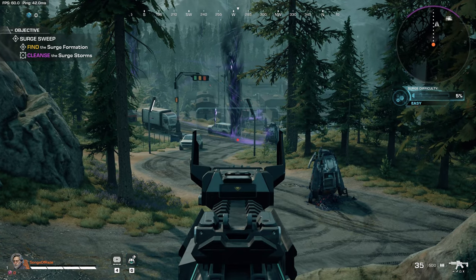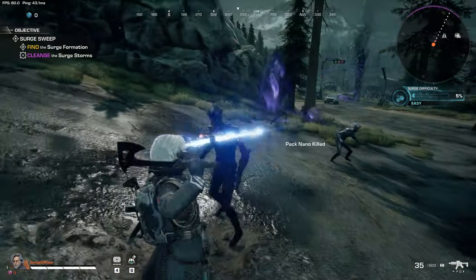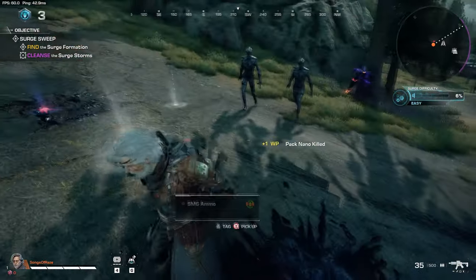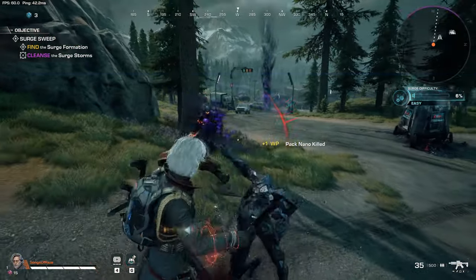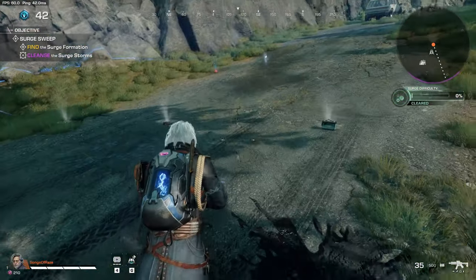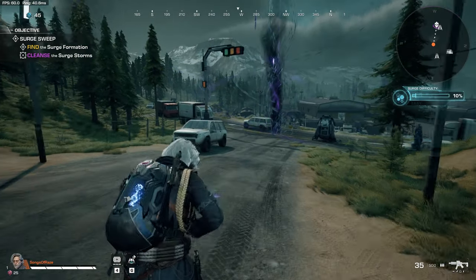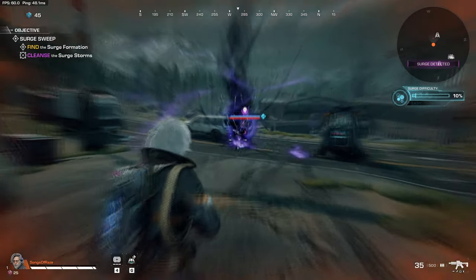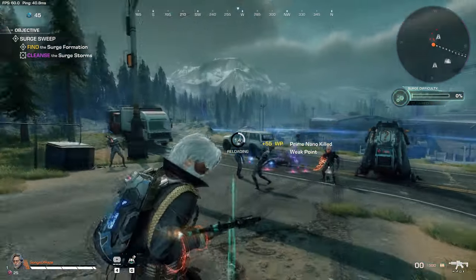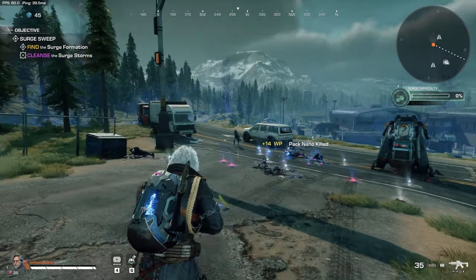While out and about in the level, surge storms make up the main objective, offering a horde of nanos to eliminate along with at least one elite nano. Clearing a storm creates a safe haven from the surge difficulty, allowing you to heal up and perform actions for a set time before the shield collapses and the percentage starts rising again. Clearing surge storms is widely considered the fastest way to achieve the objective and activate the surge formation to move on, but it's important to learn the difference between normal and elite surge storms.